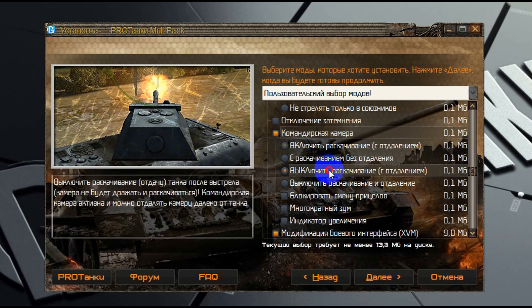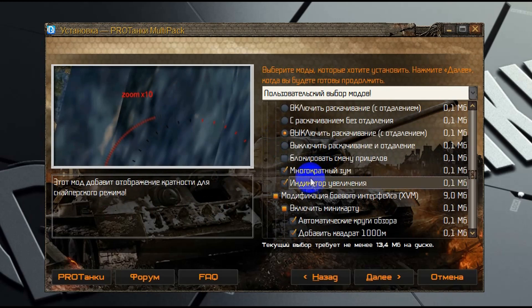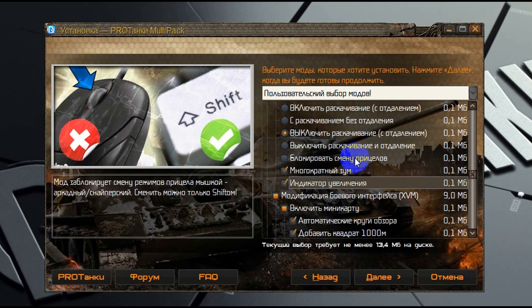Просматривайте список, читайте описание — здесь всё доступно и понятно расписано. И самое главное: если у вас не получается переключиться из снайперского прицела в аркадный с помощью колесика мышки, то просто не включайте галочку на этом моде. Этот мод заблокирует это перемещение.